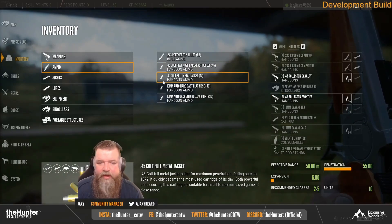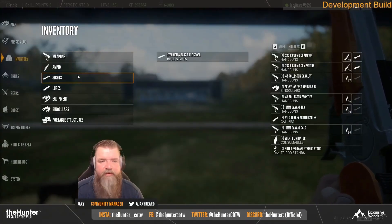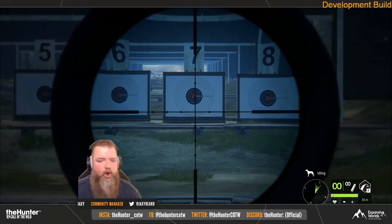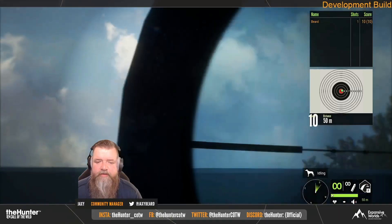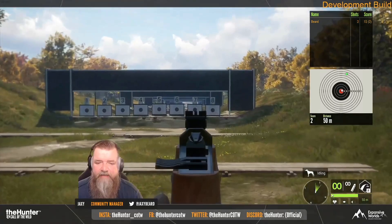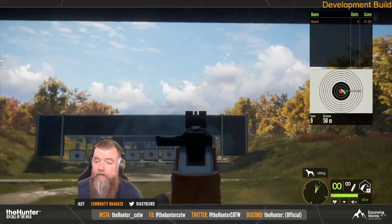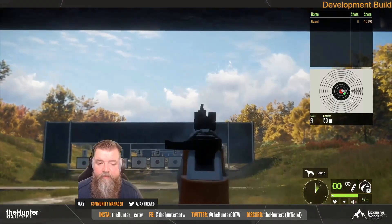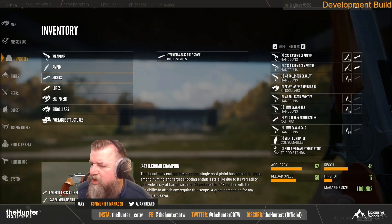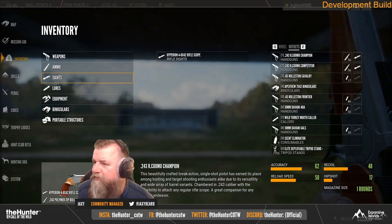Now let's talk about the new .243 Cuomo pistol. It's a single-shot .243 handgun that weighs only one unit, so it's going to fit well into loadouts. You could put away a heavier rifle and just carry the .243 pistol instead — freeing up a lot of backpack space. Unless you're specifically grinding small game like foxes, where you'd want extra rounds from a rifle, this could be very relevant in standard loadouts. It's something I'm definitely going to be using.